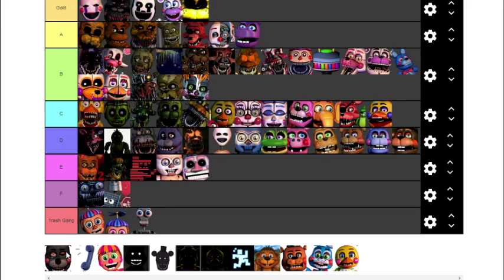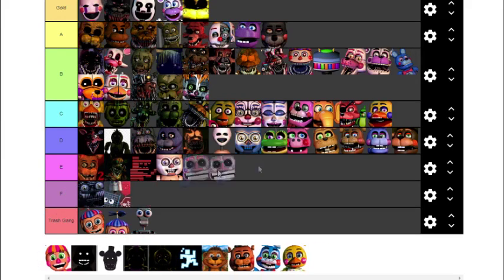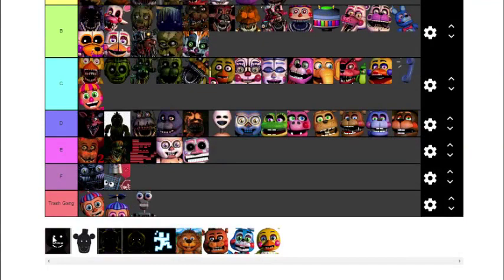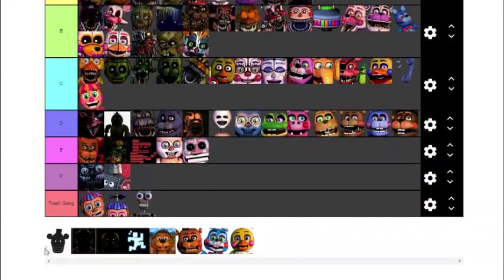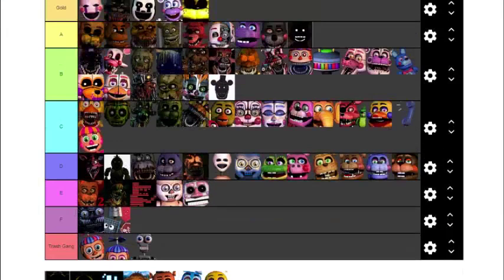Lefty is a character I also adore — I've actually painted Lefty before. Putting him in A. Phone Guy is very difficult — I'll just put him in C. DD is very annoying — putting DD in C as well. Shadow Bonnie: I love Shadow Bonnie, the shadow ending tracks are so good — putting Shadow Bonnie as an A and Shadow Freddy as a B.